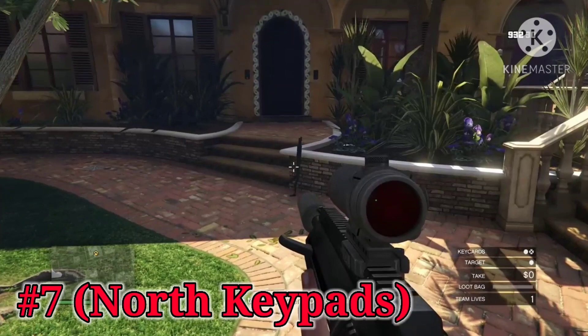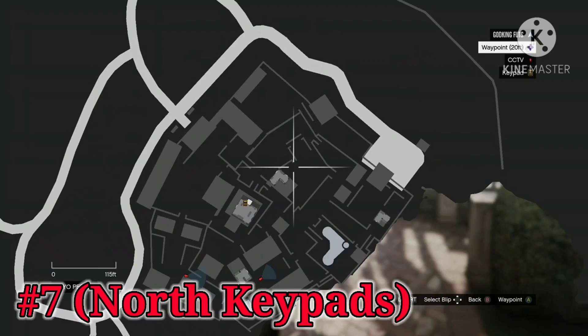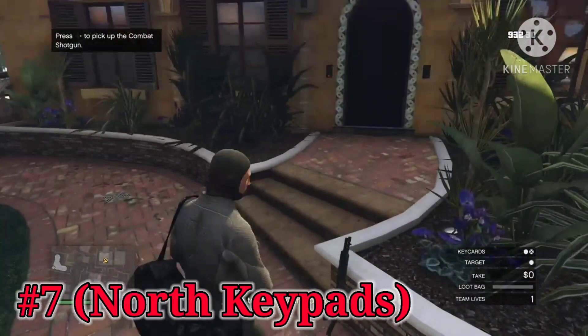The seventh location for the Combat Shotgun is, in my opinion, the hardest one to find, because there are precisely zero guides on the internet telling you where this location is. It's on the north side of the compound, facing south, leaning up against this little area here with the garden and the purple flowers on the right. You'll notice two keypads right above the steps there — that's where you're going to want to go for shotgun location number seven.